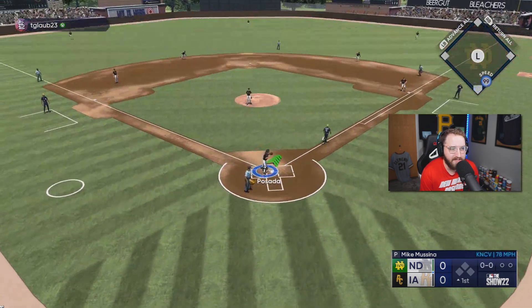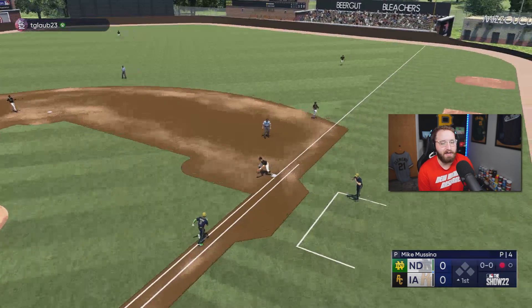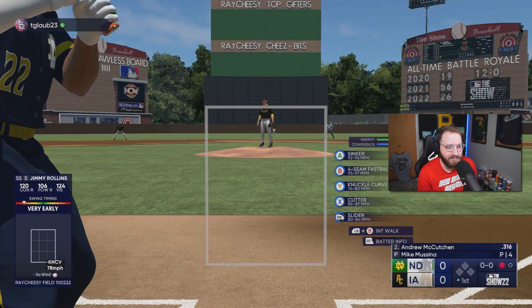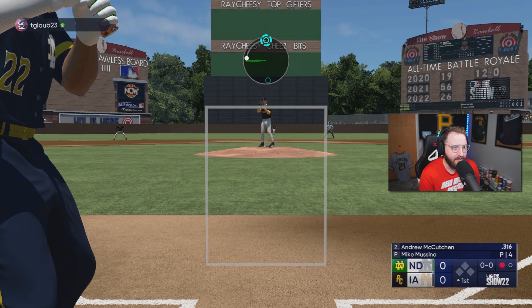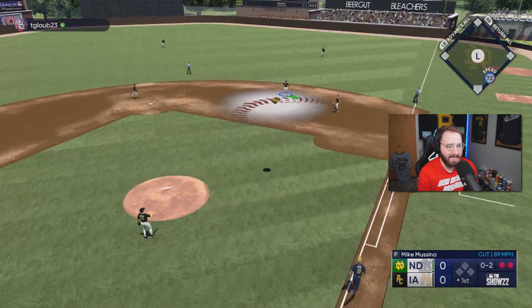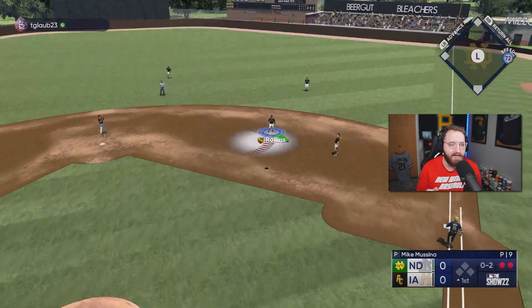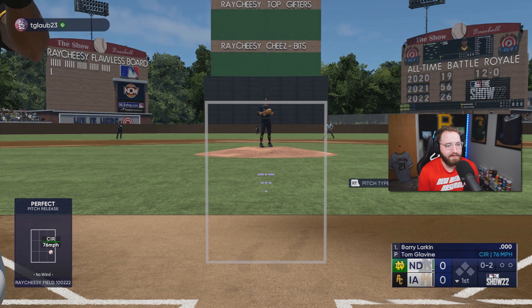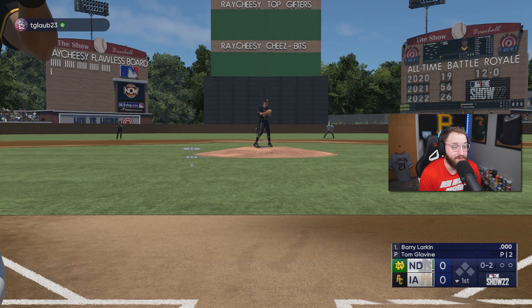We got the 99 Mike Mussina on the mound as well — really like his stuff. I wish he had that changeup, but I think we can get away without it today. Jimmy at second making plays. Barry Larkin is leading off in his debut — hopefully he has a fantastic debut. I actually really liked Barry Larkin's 99 overall card last year, so I'm hoping this Barry Larkin will be just as good. He's got better attributes, so he should be better technically.